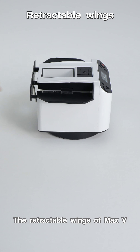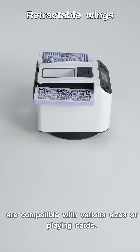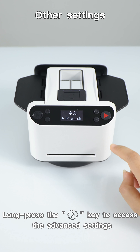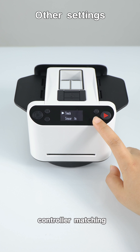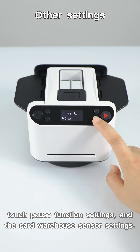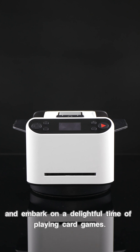The retractable wings of Max 5 are compatible with various sizes of playing cards. Long press the function key to access the advanced settings, including language selection, controller matching, touch pause function settings, and the card warehouse sensor settings. Now, start your Max 5 and embark on a delightful time of playing card games.